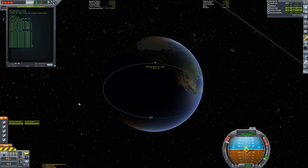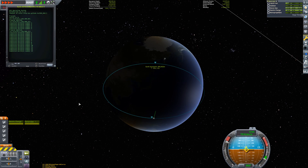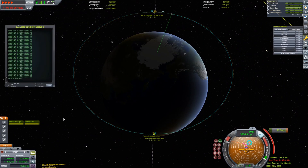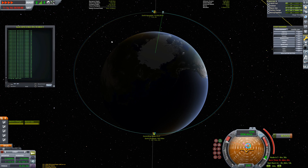After the first 59 burns with the ion engine, our apoapsis and descending node are no longer fully aligned, and our periapsis has been slightly raised, lowering the impact of the Oberth effect. A small maneuver split over 2 burns fixes this, and then we are off to another few kicks.